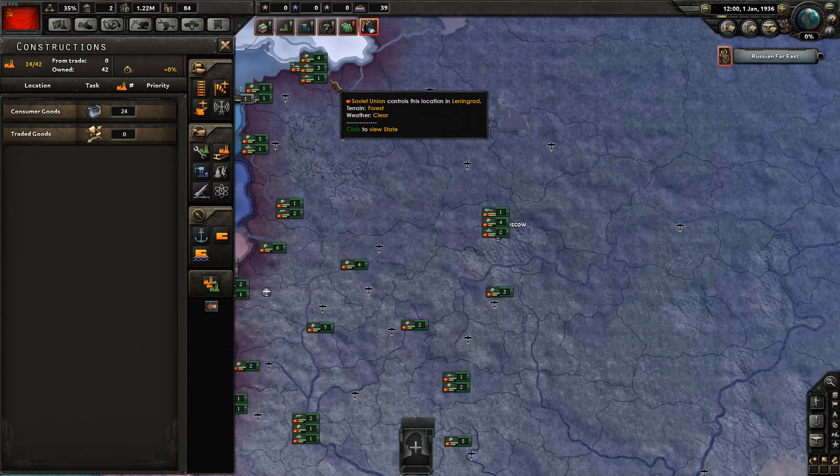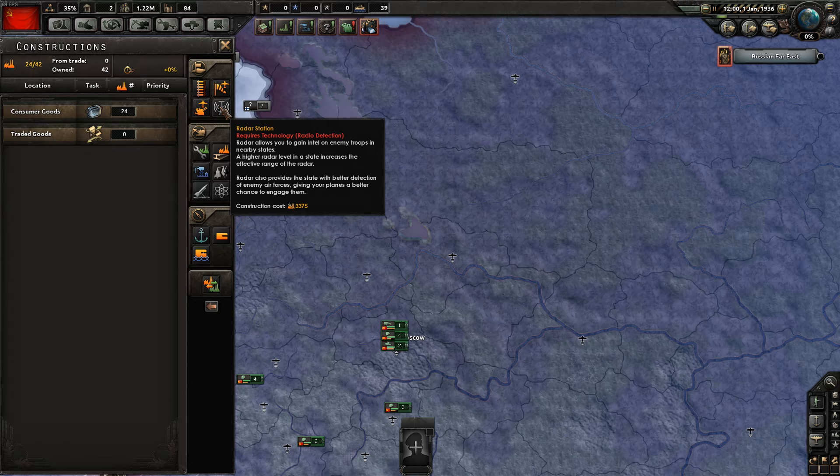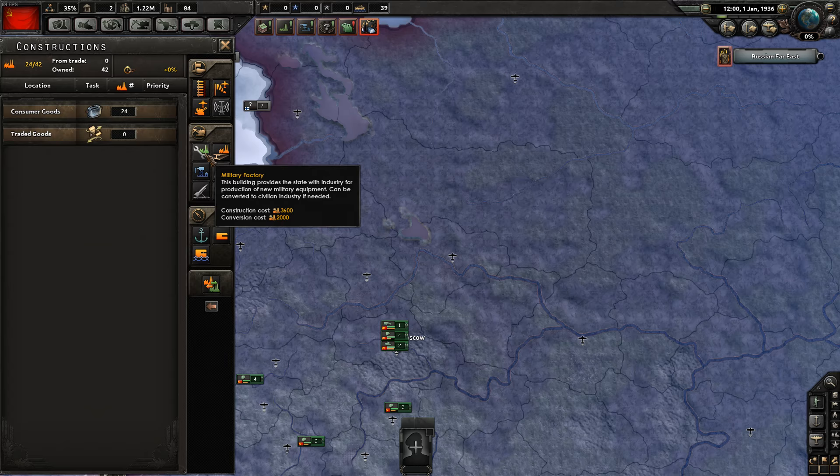The next notification is free civilian factories. There are two kinds of factories in Hearts of Iron 4: civilian factories and military factories. Civilian factories are simpler — they're used for construction and for importing resources. We'll get to resources later. For now, we're going to use our civilian factories to build things. Here you can see everything you can build: infrastructure, air bases, anti-air, radio stations, military factories, civilian factories. You can even use civilian factories to build more civilian factories.